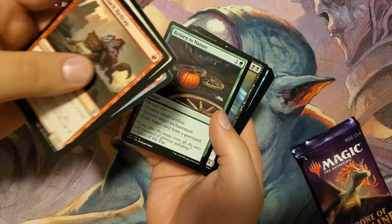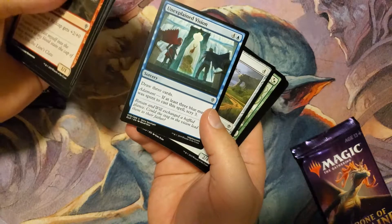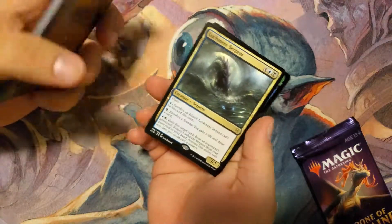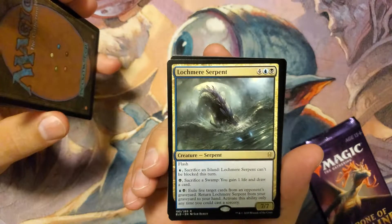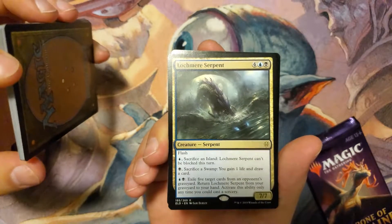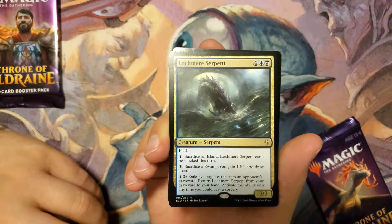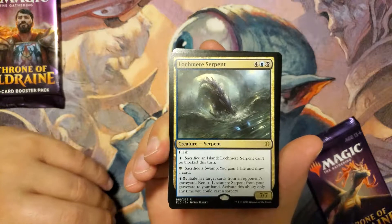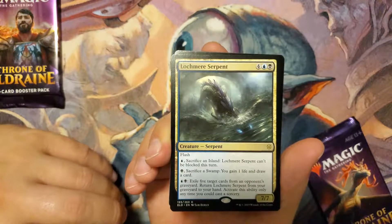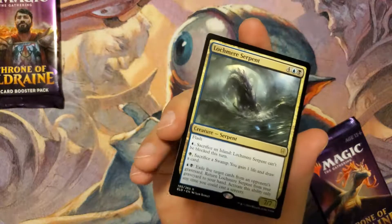There's a fairy godmother, glass slipper, Cinderella — turning the pumpkin into a carriage type of thing. Great for mono-blue decks. Cauldron Familiar and here's our rare: Lochmere Serpent — one blue and one black, a 7/7 with Flash. Flash means you can play it as if it were an instant, essentially anytime. For one blue and sacrifice an Island, it can't be blocked this turn. For one black and sacrifice a Swamp, you gain one life and draw a card. For one blue, one black, and exile five cards from an opponent's graveyard, return Lochmere Serpent from your graveyard to your hand — activated only at sorcery speed.